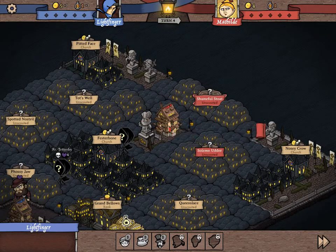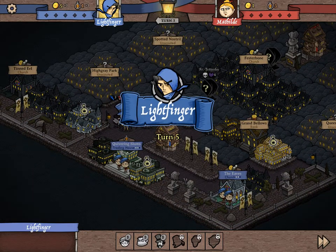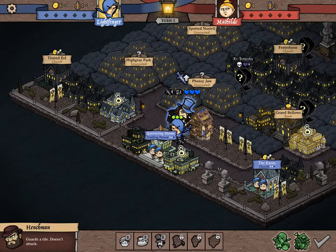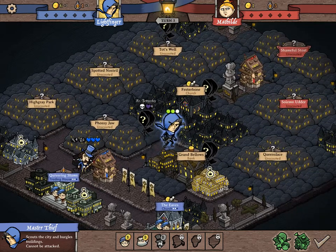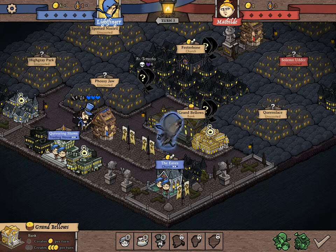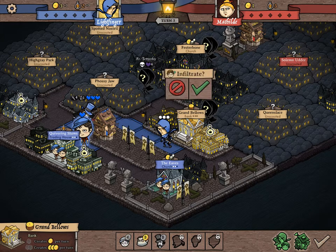We're not wanting to go for victory points right off the bat, especially for the bribing victory points since they can be taken away. So now we have four attacks so we can kill this guy, but we can't kill them this turn because our gang already attacked. So what I'm going to do is scout and burgle this. Now I have it scouted and I can send urchins there for more gold.